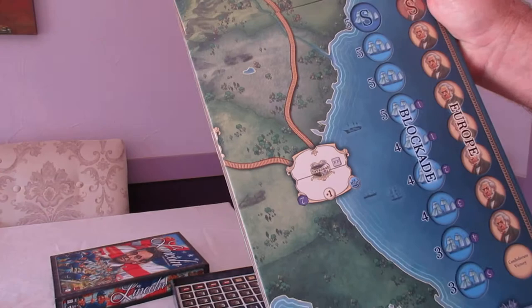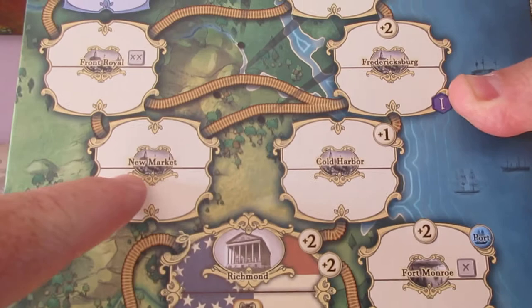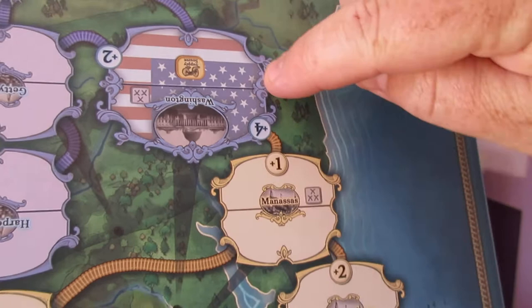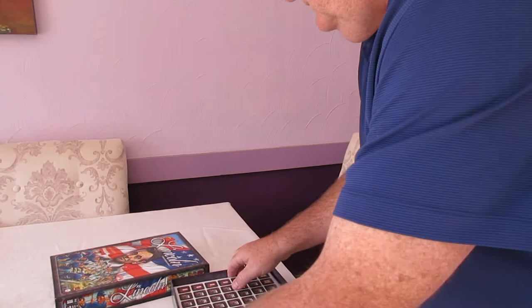It's a nice hard-mounted board, not real big. There's a track for the blockade and a track for European intervention — not likely, and even Martin says that, but there was always that looming possibility. The areas on the map are broken into two sections: either you control an area or it's contested, meaning units of both sides are there. The numbers add a defensive bonus when attacked — so if I move from Washington to Manassas where there are Confederate troops, there's a plus-one bonus, or plus-four from Manassas to Richmond.